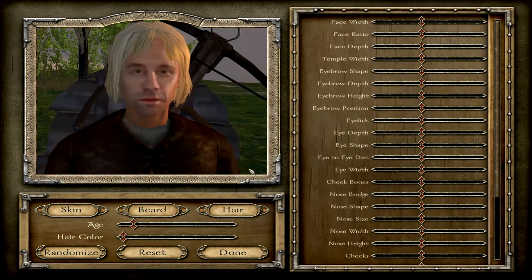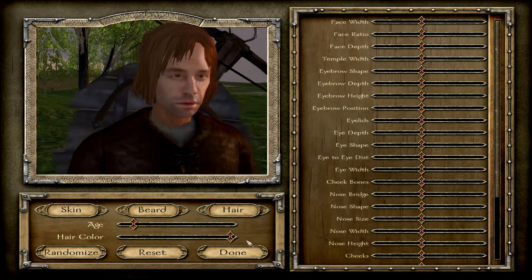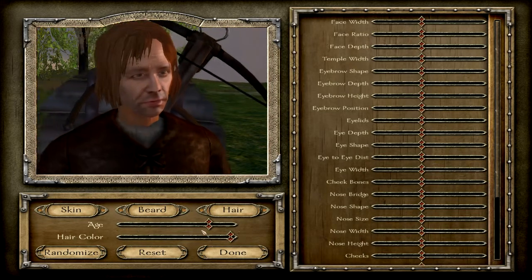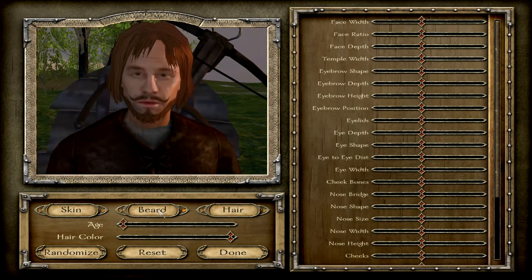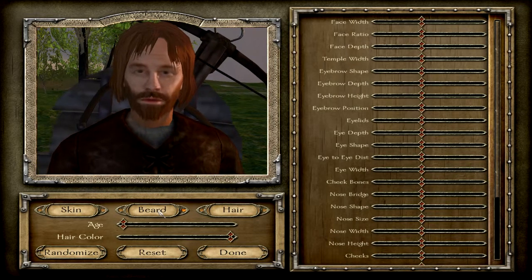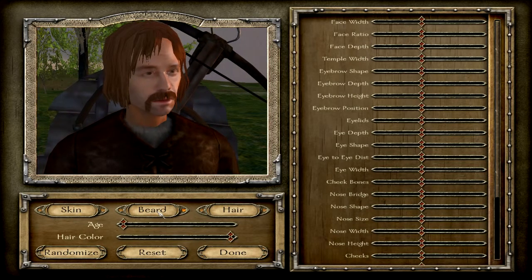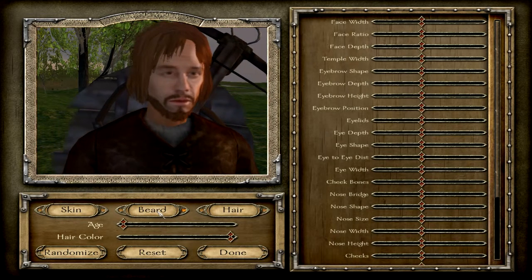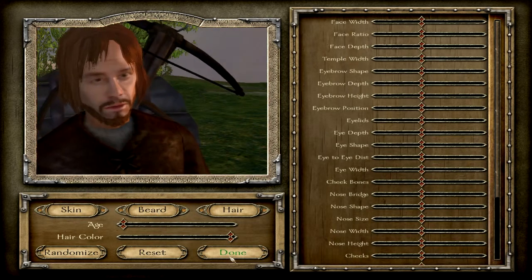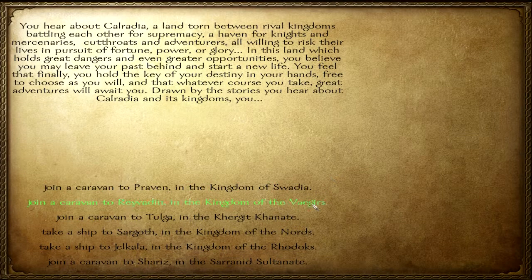All right, tutorial — blah blah blah. Pretty generic guy here, brown hair. I'm going to add a beard — this is the only customization I ever do. After trying a few options, yeah, that'll work. Now the biggest decision in the game: